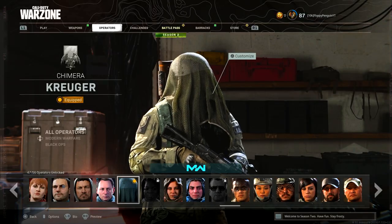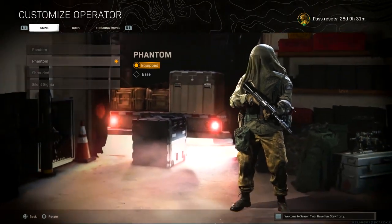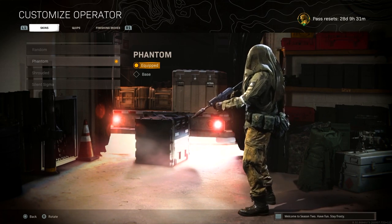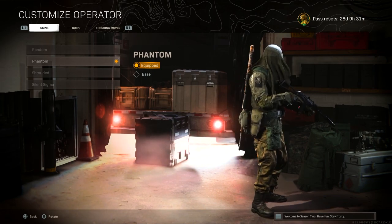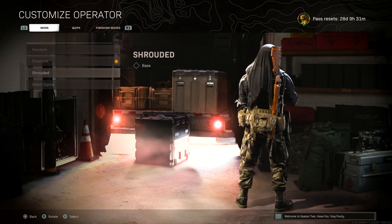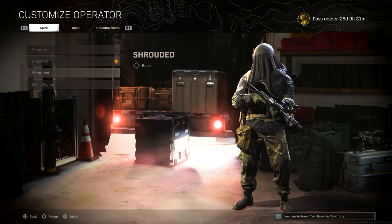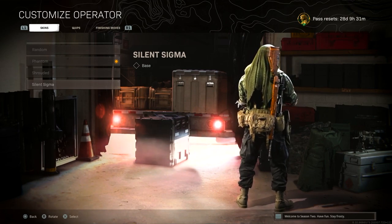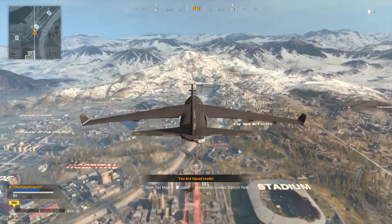Next up we have the Kruger — I can never quite say it right. There are a few options available for this one: the first is Phantom, next we have Shrewd, and finally we have Silent Sigma. All three of these skins are great at hiding, especially if you're hiding in long grass or bushes trying to get those snipes. They're very hard to notice when people are looking for you. When you're running around in grassed areas it's very difficult to spot you, especially from behind. You have a light ghillie suit on, and with the green combat-looking gear you're definitely going to camouflage and blend in with the surroundings.